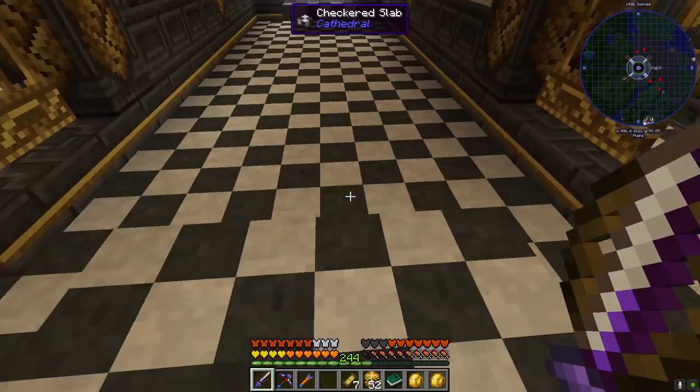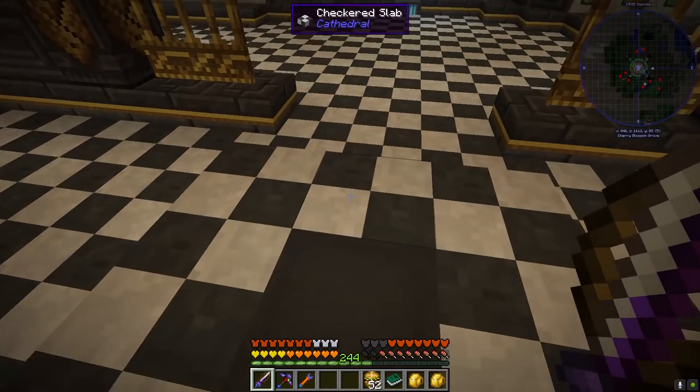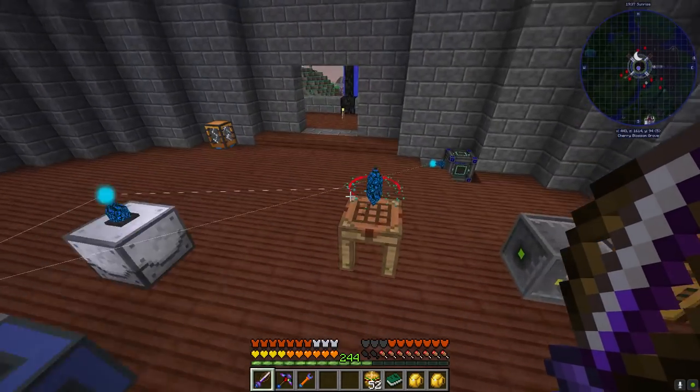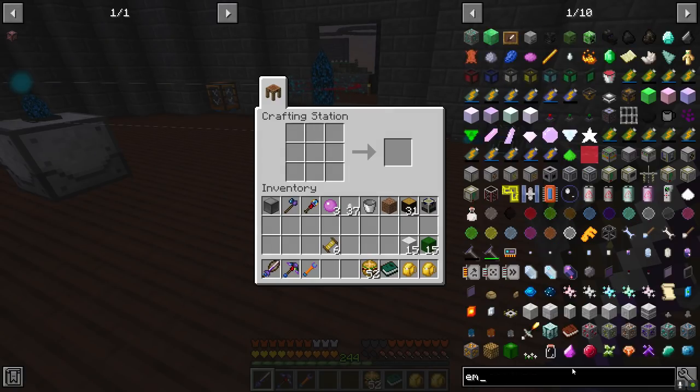And then I also need the gold cable. There are our seven advanced coils. I need to scan these also, just so we won't have to make them anymore - I'd rather go ahead and get those scanned. So back to the Empowerer.